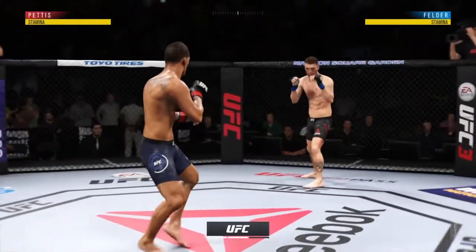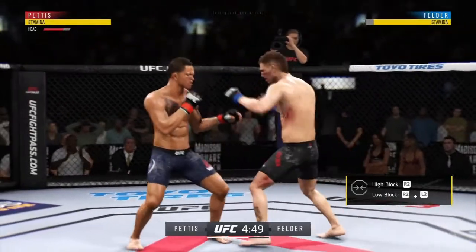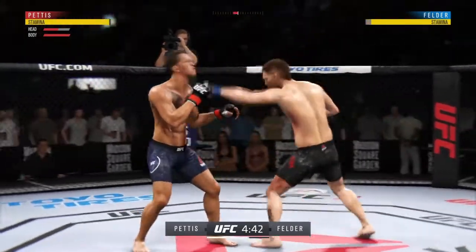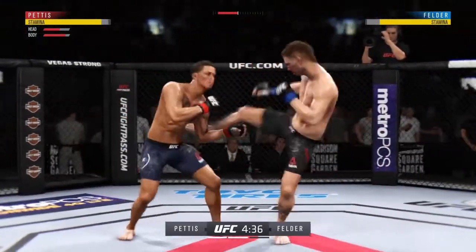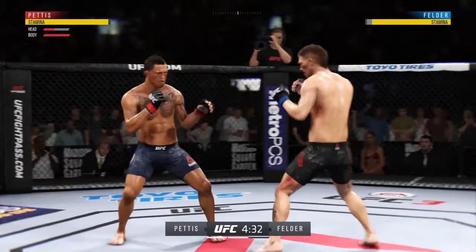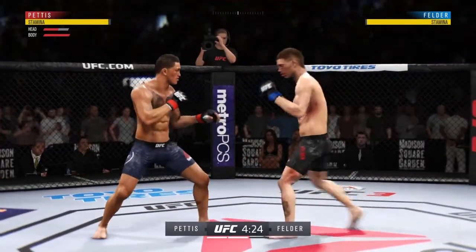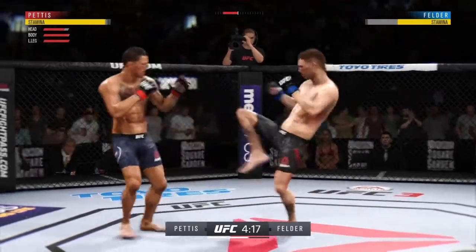Alright, here we are going into round two. Now what I'm going to do is take Fielder and beat up Pettis. I'm not going to make it a 10-8 round - I'm just going to strike with him and make sure it's a 10-9 round. I'm going to do that for the next two rounds. I'm not going to show you guys the next two rounds, I'm just going to fast forward to the decision and let's see how the judges decide to score this fight.